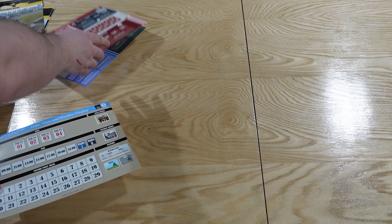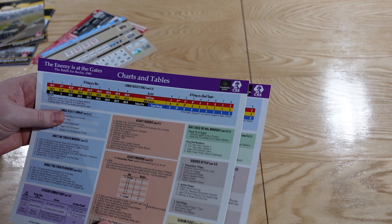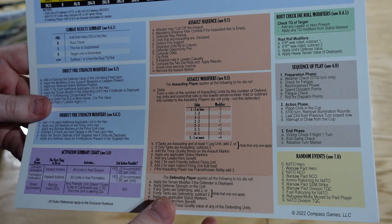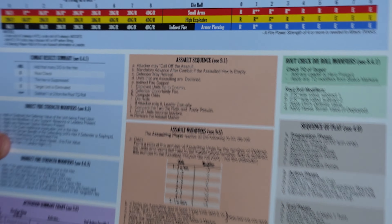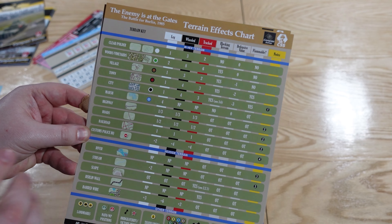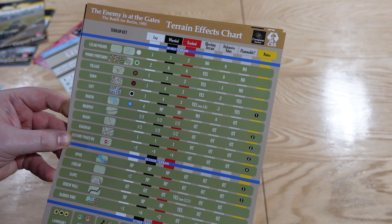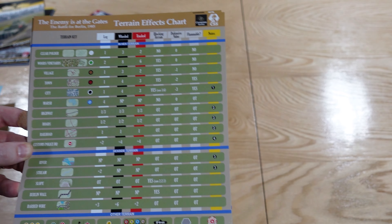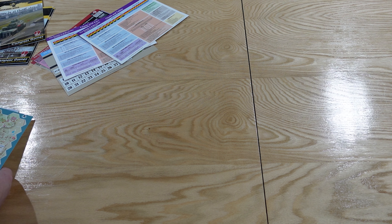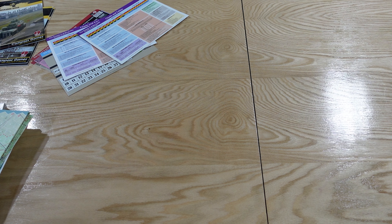Separately we have our charts and tables — these should be identical and they do look to be, so we've got one for each player. We've got our CRT, a summary and explanation of the assault sequences, assault modifiers — bear in mind this is quite small, so you can either print these off a bit bigger or just strain your eyes a little bit. There's a lot of information on them, which is great. The terrain effects chart has everything on it, and one thing I mentioned earlier: the terrain key has dots within each hex so there's no ambiguity about what that hex is versus what's printed on the map for artwork's sake.